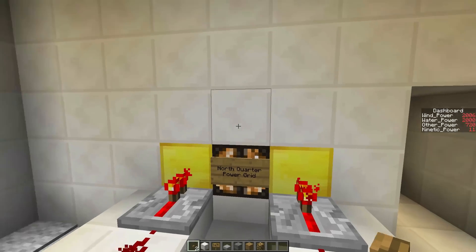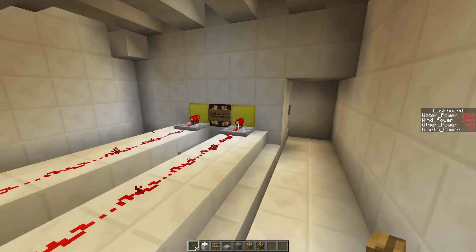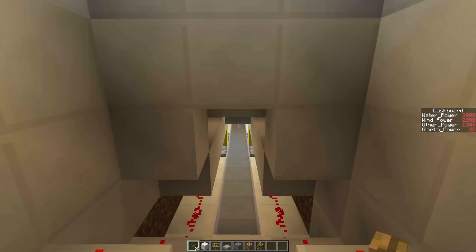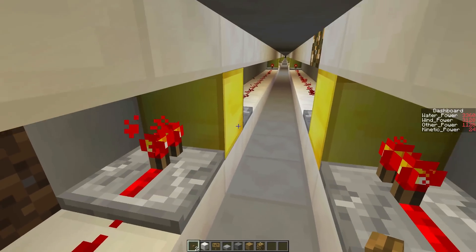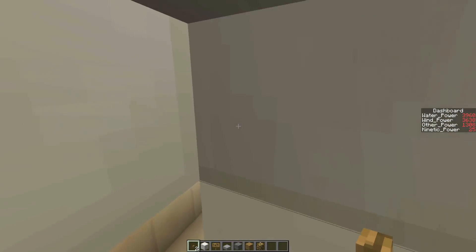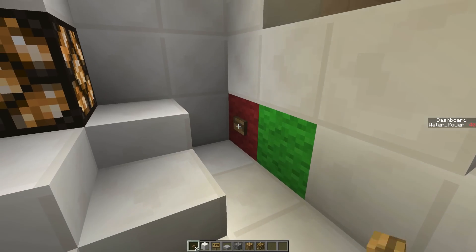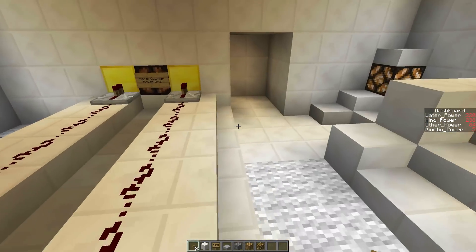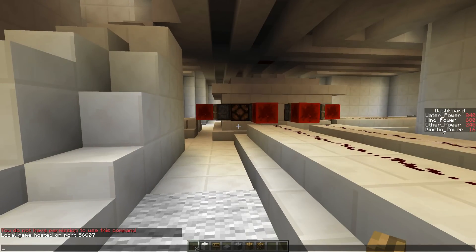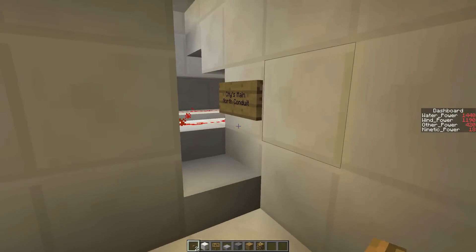Over here we've got the north quarter power conduit, over here the west main power conduit, over here the south quarter, and over here the east quarter. If we just run into these conduits, you can see that this basically runs along the whole length of the city — a very long corridor that sends power straight through the whole city. So let me just drain this battery again and reset everything, so you'll see I now have no power running through any of these conduits. But as soon as the battery charges up, it'll activate the power grid again — and boom, there we go.